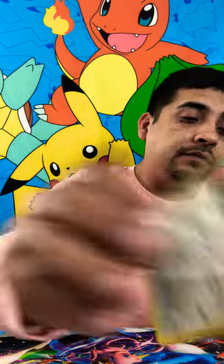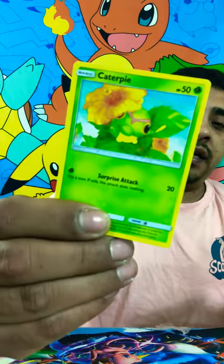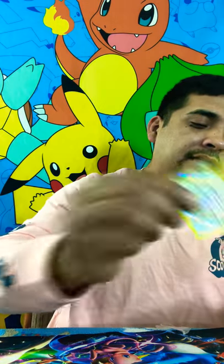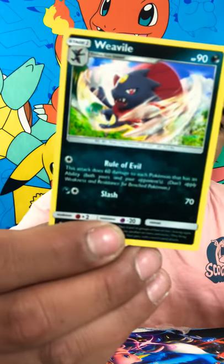Fairy Energy, Boat Plant, Electric. So far guys we got one GX, unfortunately. Escape Rope Trainer, Caterpie, Pansage, Alolan Ratata. We got a Mudbray, Magic Cart. Reverse Holo is going to be a Noctowl. Non-Holo Rare is going to be a Weavile, guys. Weavile. So we got four packs left.